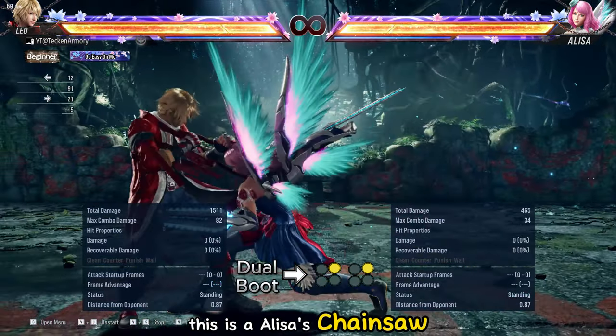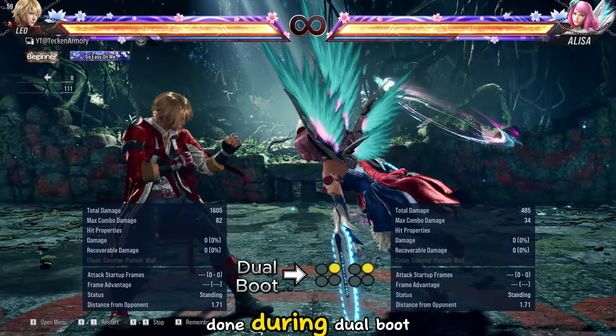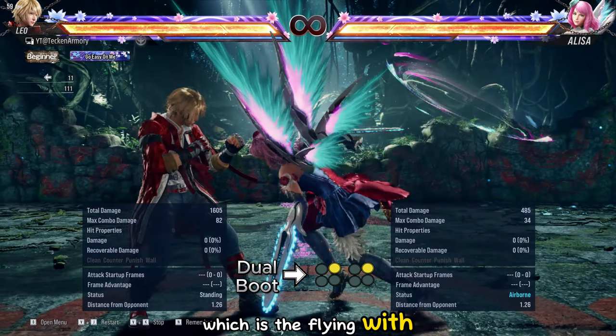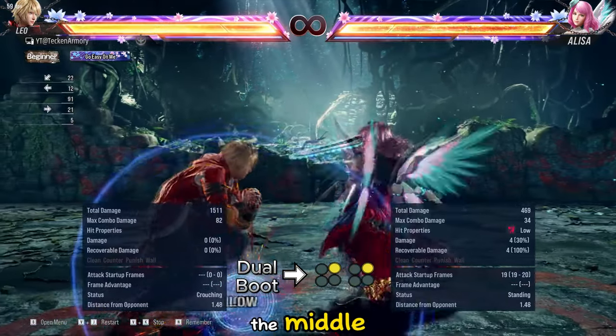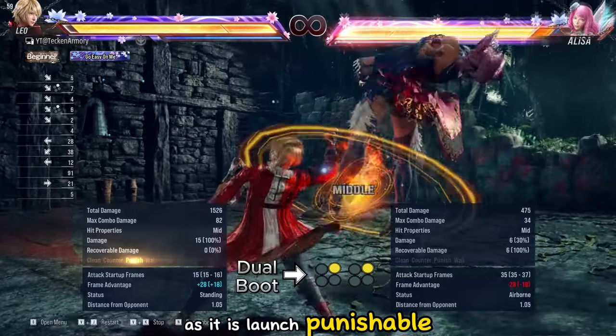This is Elisa's Chainsaw Hellsweep. This Hellsweep can only be done during dual boot, which is the flying with chainsaws stance. To defend against this, you need to guard low and stand up to guard the middle. Then feel free to use a launcher as it is launch punishable.